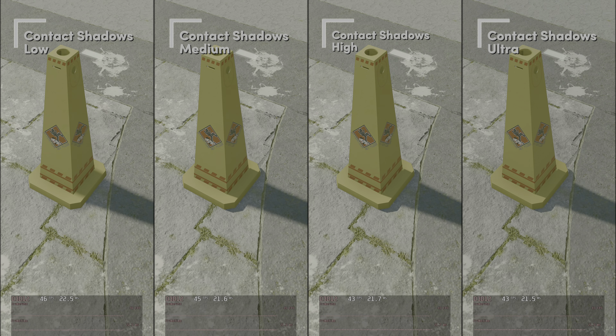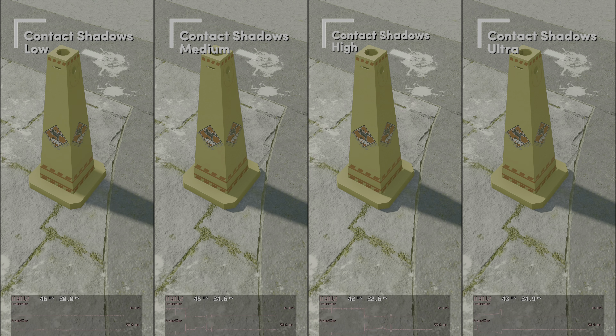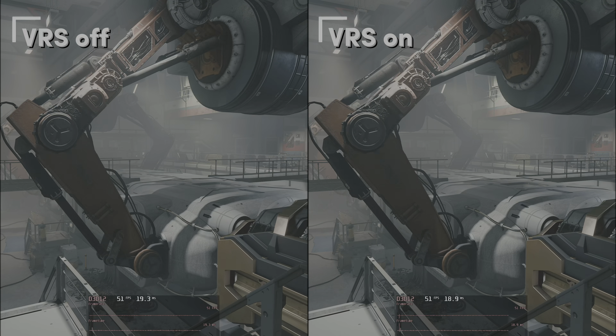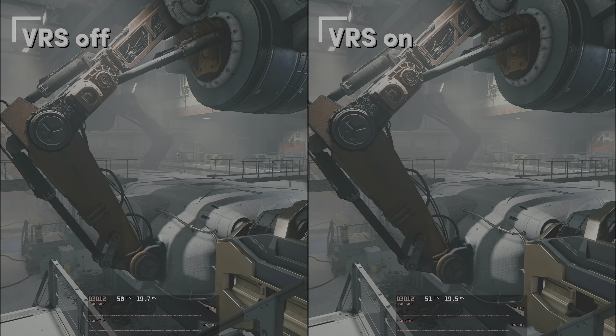Time to look at contact shadows — shadows where objects or smaller parts of objects come in contact with the ground. On the low contact shadow setting we don't see contact shadows anymore, only the normal shadows. To prevent that I'd suggest medium. I don't really see a quality difference between ultra, high, and medium, but medium performs best at 45fps — about 5% better than ultra. VRS or Variable Rate Shading: I don't really know what to look for but in this scene I get a minimal performance win by setting VRS to on, and I see absolutely nothing different in quality. So let's set it on.